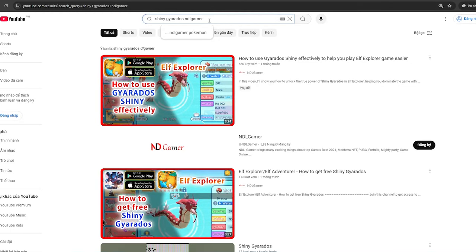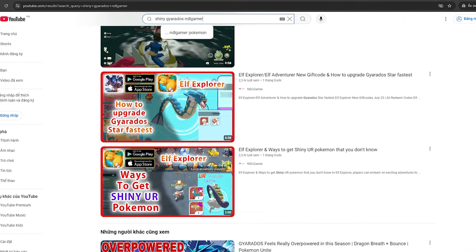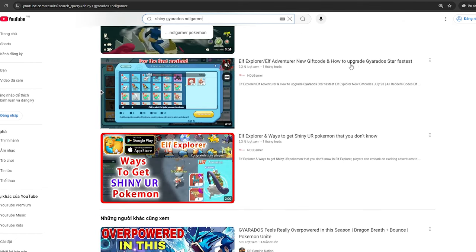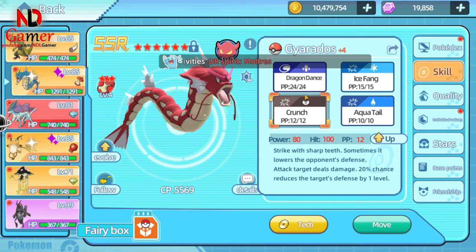Once you've defeated Mewtwo at level 75 and are above level 50, go catch a Shiny Gyarados and star it up. I've already made a video on where to catch this Pokémon for starring up and how to get Shiny Gyarados, so you can check it out on my channel. Make sure to focus on getting Gyarados to 6 stars right away because you'll be using it for a long time. I've used it to beat all the gyms.